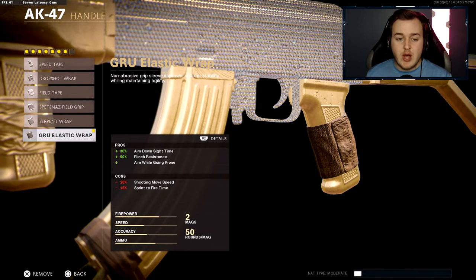For the handle, I'm throwing on the GRU elastic wrap. This helps with 30 more aim-down-sight speed, 90 more flinch resistance, and you'll be able to drop-shot while aiming down sights. You get the toughness effect from the 90 flinch resistance, and you'll be able to aim down sights faster than your opponents which is a huge advantage.